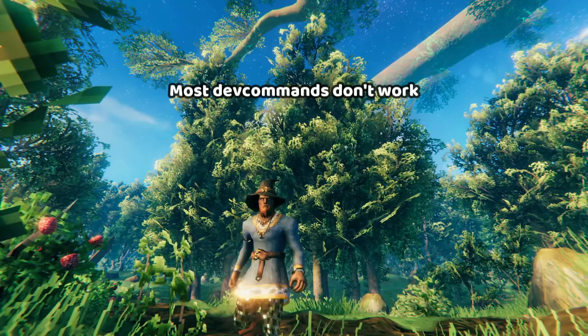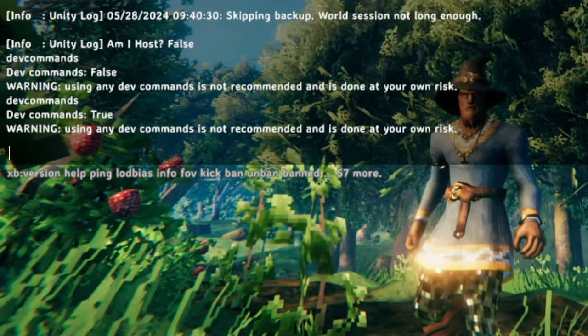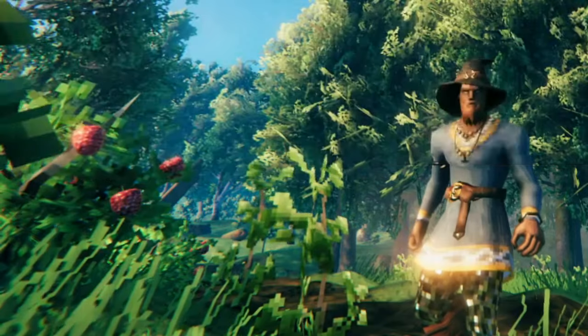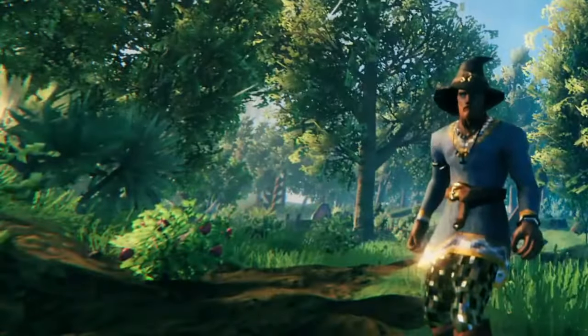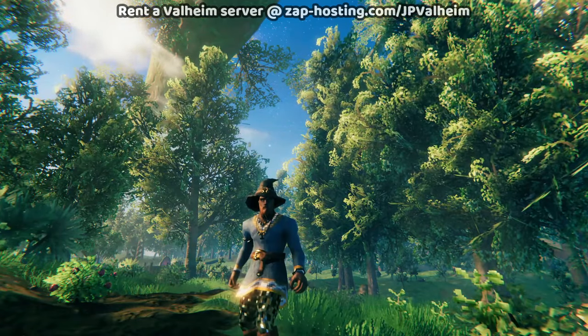The first problem you're going to encounter as a server manager, if you try and enable dev commands, it'll say enabled, dev commands true — but then when you try and do anything, it says fly is not valid. You can't actually do any of the dev commands with vanilla Valheim, unless you download the server or you use a mod called Server Dev Commands.